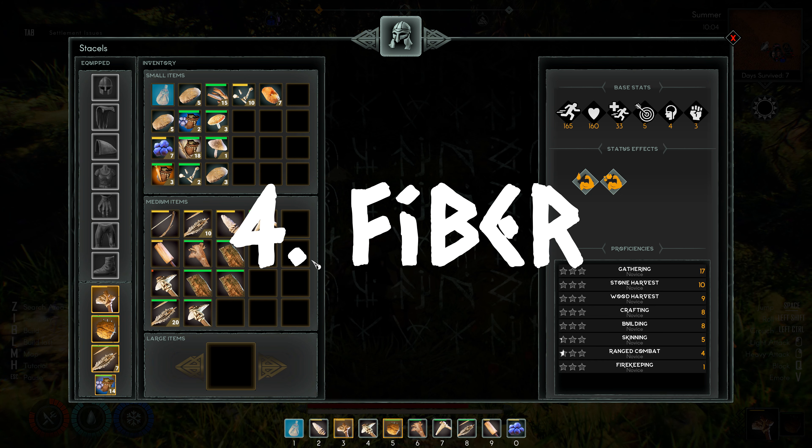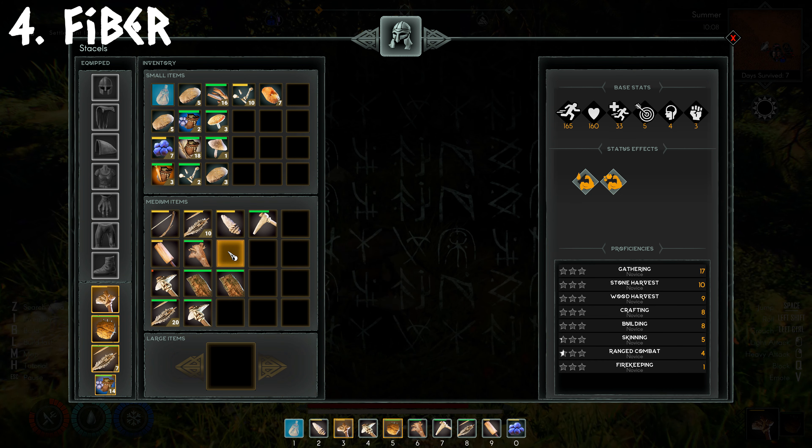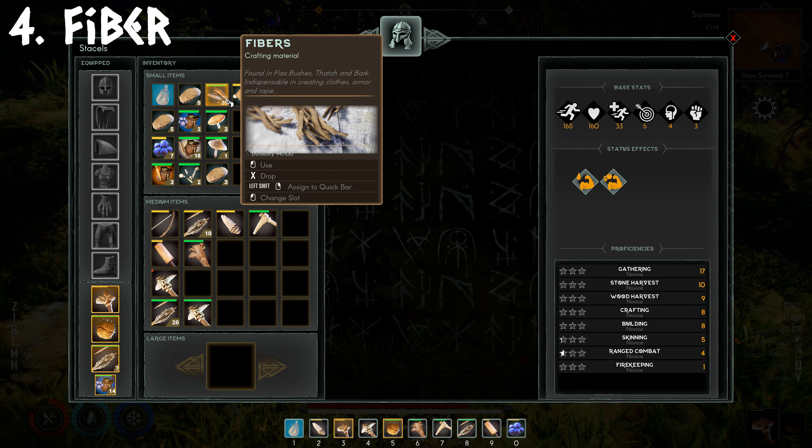Number 4, Fibre. If you run out of fibre and can't find any flax bushes, you can break down bark and thatch in your inventory to make more. To do this, shift and left click on the item.